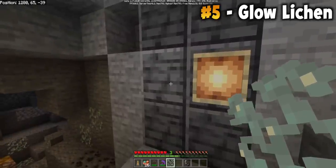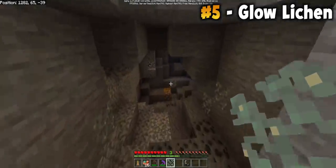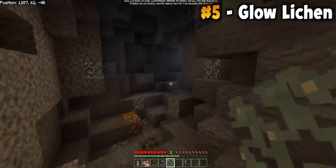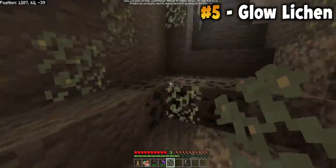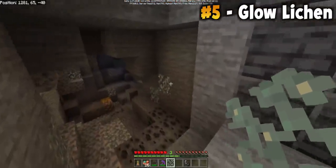Glow Lichen, Glow Item Frames, and Glow Signs all come from the Glow Squid. This update makes things slightly easier to see. You can see this cave doesn't have a visible light source, but yet it is lit up. Minecraft has had a lighting problem for so long that this update fixes — the Glow Item Frame does that, and the Glow Lichen does that.